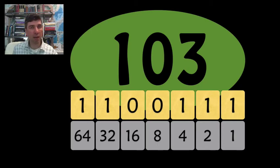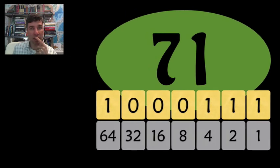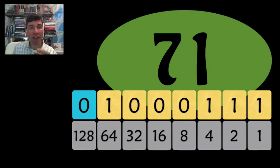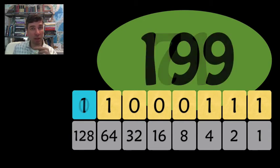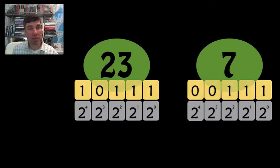In order to move through the prime number maze, you need to know which rooms are connected to one another. Those rooms are ones that only differ by one digit in their binary representation. So in this case, with 103, you could replace that 1 with a 0 and end up with 71. So 71 and 103 are connected. You can also add a single 1 out in front of the number.